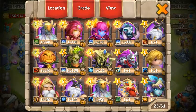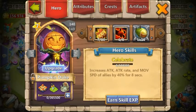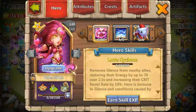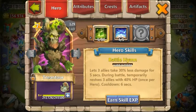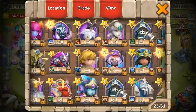I'm not sure where I last left you guys, but I've got my Druid at 140, I've got my PumpkinDuke at 140, my Warlock at 140, Valentino at 140, and I'm currently getting my Trentar up to 140.